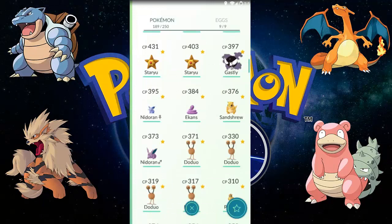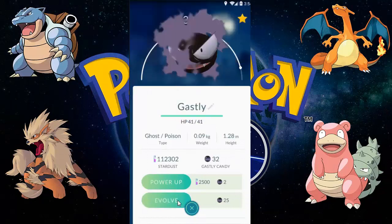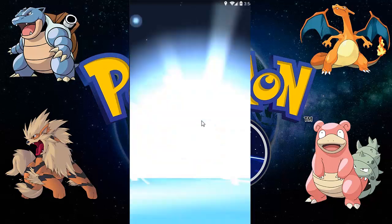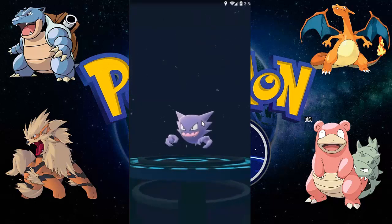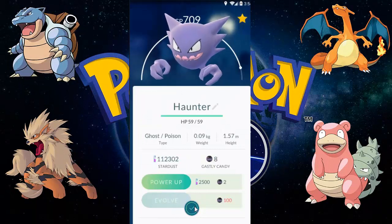Let's evolve our Gastly into a Haunter. Evolving Gastly — Gastly will be more scary and it will be a perfect Ghost type Pokémon. Yes, it's a Haunter of 709 CP!